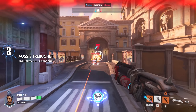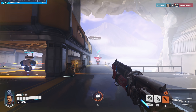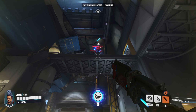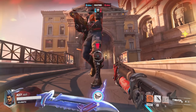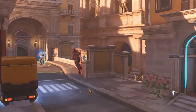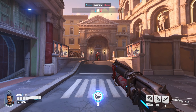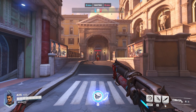The second combo is what I like to call the Australian Trebuchet. Enemies pulled by Junker Queen's jagged blade usually come in a straight line in front of her, however if you're on a much lower elevation than the enemy, they will be pulled farther and sometimes over your head. This Aussie Trebuchet combo takes advantage of that — you first need to have a Junkrat trap set up behind Junker Queen. In order for the blade to pull the enemy over Junker Queen's head, you need to stand at the lowest point in elevation.